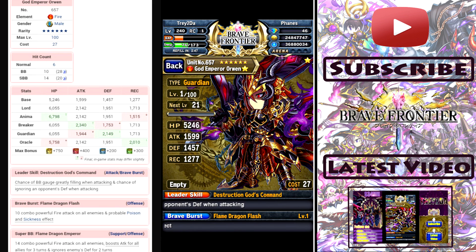To get into the specifics, his leader skill has a 15% chance to ignore defense, and the chance of DB gauge greatly filled when attacking. When it activates, you would get a 5BC instant gauge refill, which is good stuff. I'll have to test whether that's per hit or per entire attack animation — we'll have to find out.